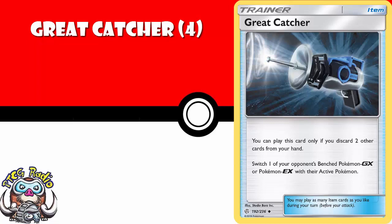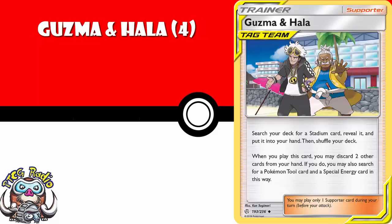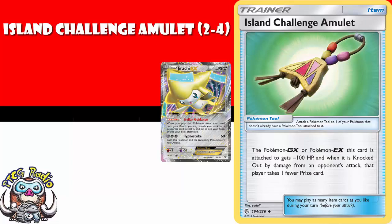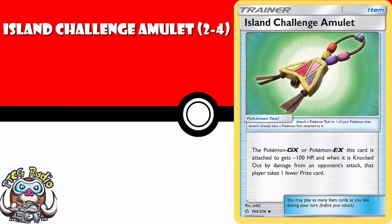Discard two cards from your hand, swap one of your opponent's Pokemon EX or GX from the bench with their active — yeah, it's phenomenal. Guzma and Hala searches for a Stadium card, but if you discard two cards from your hand, you also search for a Pokemon tool and a Special Energy. In a lot of decks, if you can grab a Stadium, tool, and Special Energy, that's what you need to really get rolling. A lot of decks will love this. Four copies of Island Challenge Amulet — it reduces your maximum HP by 100, but it also means you give up one less prize if KO'd by damage from an opponent's Pokemon's attack. Now, it's banned in Expanded because with Jirachi EX it was literally breaking the game, but make no mistake, it's still very good in Standard. You should have two to four copies of this.